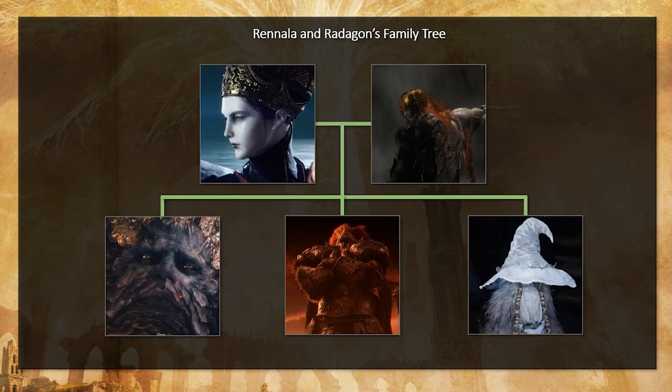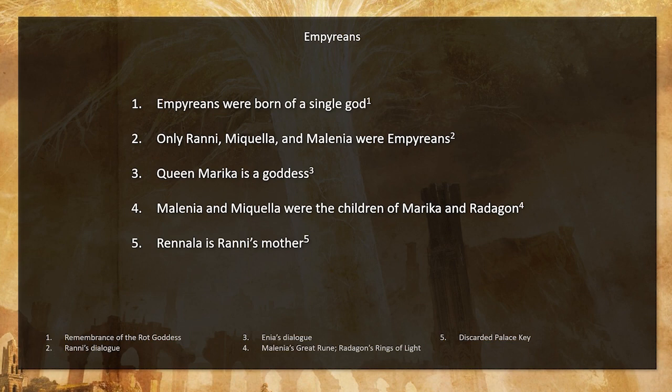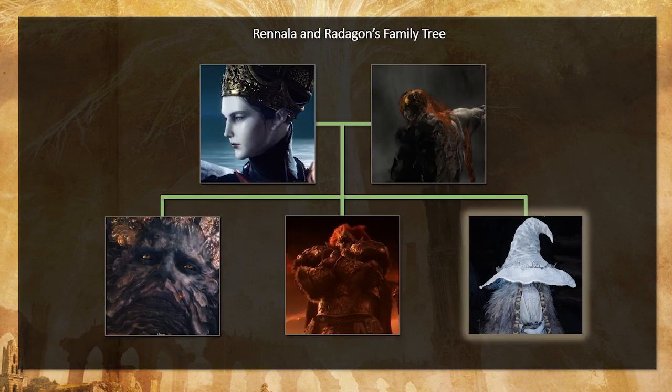If we put Rinala and Radigan's family tree together as it's presented, we have Rikard, Radan, and Rani — the three children from Rinala and Radigan's marriage. But now we have a wrench thrown in: the Empyreans. Empyreans were born of a single god. Rani tells you that only Rani, Mickela, and Milene were Empyreans. Milene and Mickela were the children of Marika and Radigan, and Rinala is Rani's mother. For these to make sense, you can make logical conclusions — which means we have to go back to this family tree because this would no longer make sense. Why is Rani the only Empyrean out of the three?